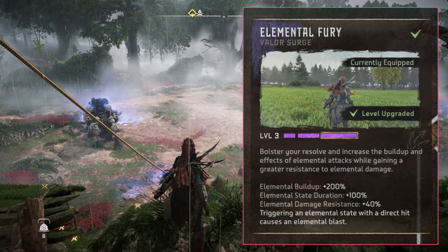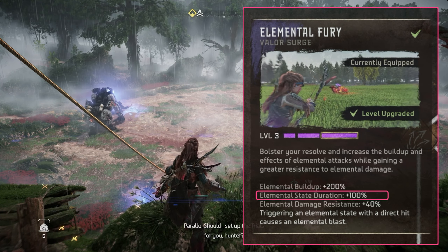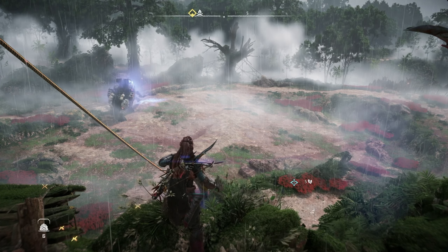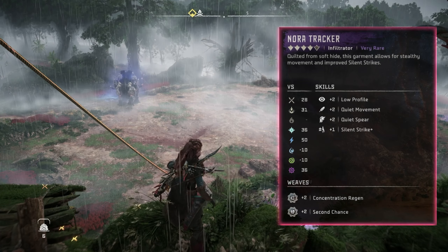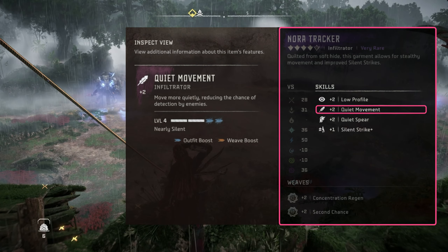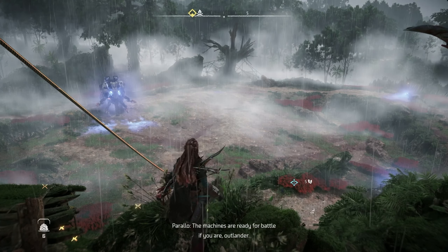The Elemental Fury Valor Surge will give us plus 200% elemental buildup of shock, and plus 100% elemental state duration — meaning that once we've shocked the tremor tusk, we'll have twice as long to shoot off the tusks. We're also going to equip the Nora Tracker armor because of the plus 2 low profile skill and plus 2 quiet movement skill, which will basically ensure that the surrounding claw striders leave us alone.